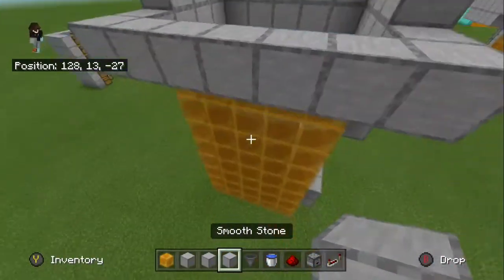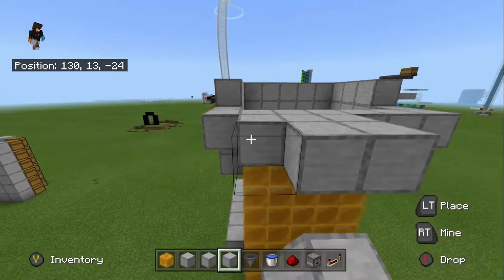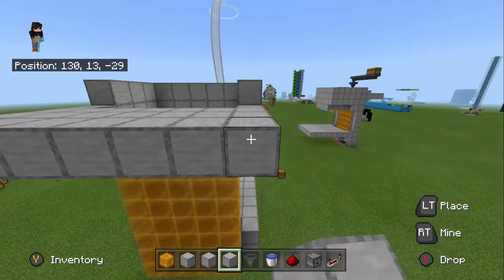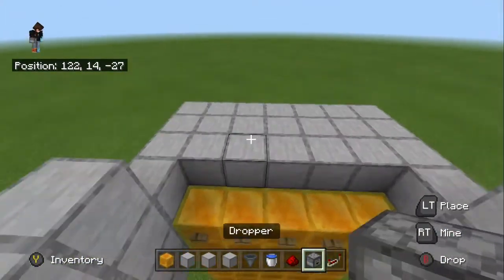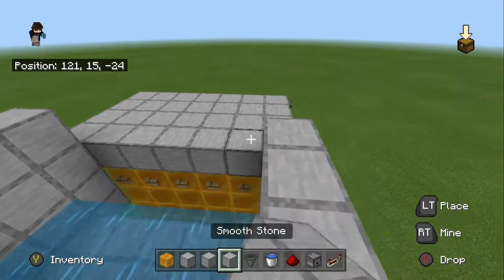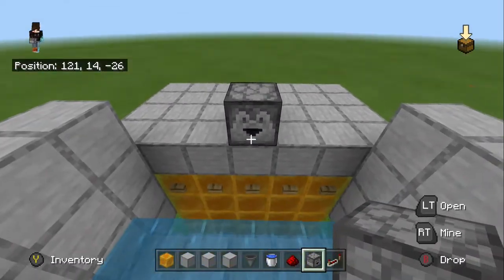Now once you have this built, you are going to build out two more blocks behind this. Then you are going to place some blocks above the honey block right there, and place your dropper right there.